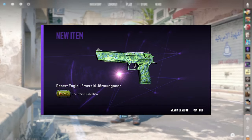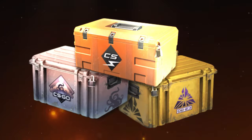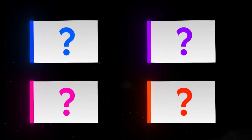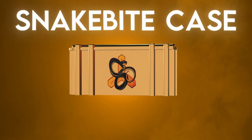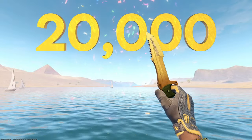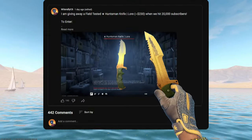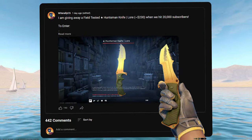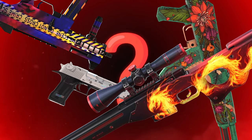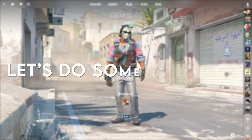Welcome to Profitable Tradeups from Every CS2 Case, the series where I show you the most profitable tradeups from every case for each rarity. Today we're doing the Snakebite case. I'm giving away a Huntsman Knife Lore when we hit 20,000 subscribers, so if you'd like to enter for a chance to win, check out the community post — I'll leave a link in the description. Make sure to stick around and watch the whole video to find out what this week's giveaway is and the instructions to enter.